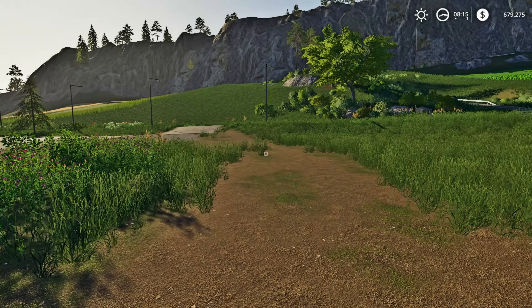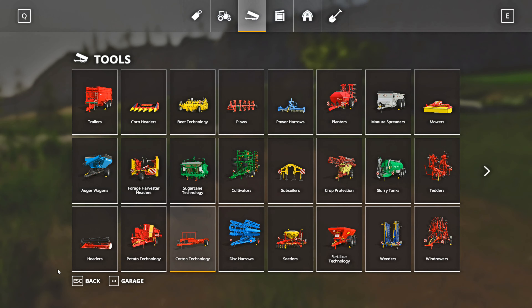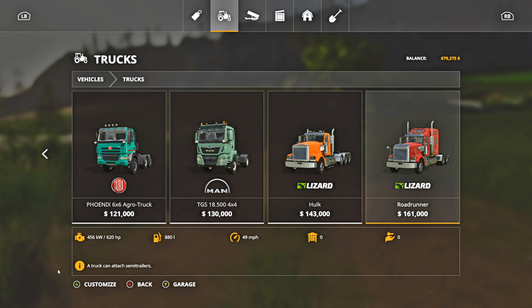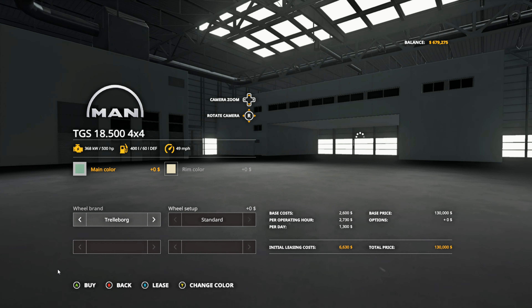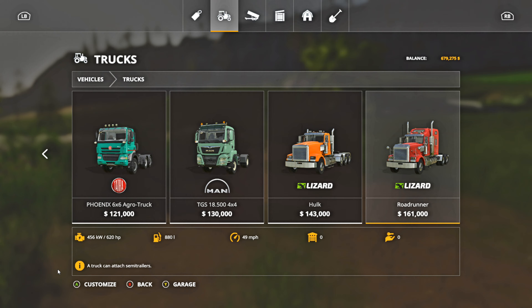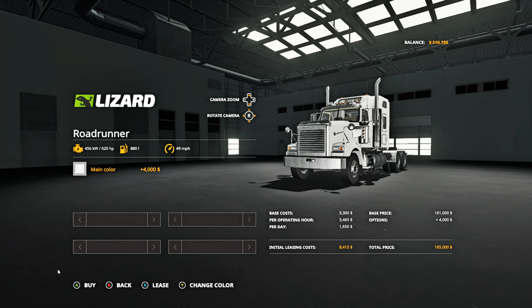Let's go back to the store, go over to Vehicles, then Trucks, and purchase a base-game truck here. I'll check if there's a horsepower adjustment — there isn't, so we'll just go with this one. I'm going to change the color to white to match the trailer, then buy it.